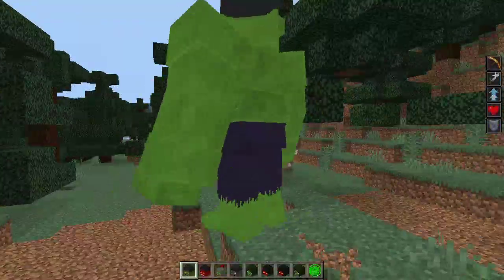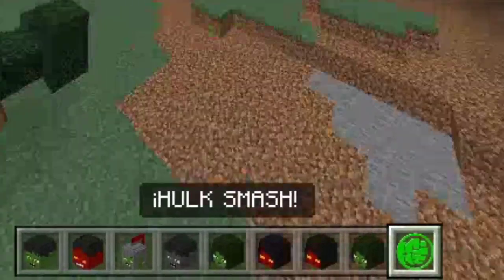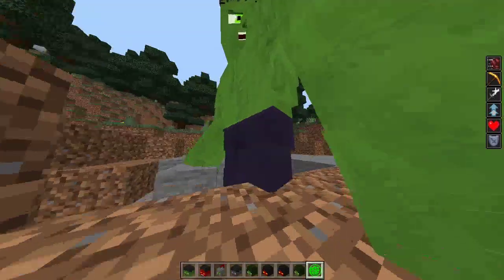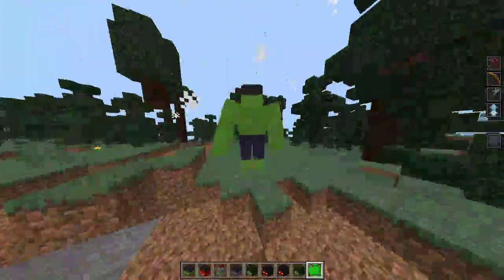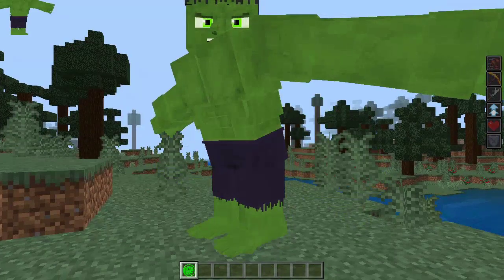You also have your super jump ability by crouching and jumping. There we go, very very awesome. We also have the Hulk Smash ability — you use it by right-clicking on the ground. There we go. It had a delay, but you just right-click on the ground to do the Hulk Smash ability.